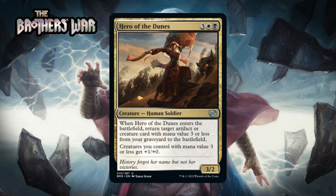Next up it's Hero of the Dunes, which for three generic, a white and a black, is a 3/2 human soldier at uncommon. When it enters the battlefield you return target artifact or creature card with mana value three or less from your graveyard to the battlefield, and creatures you control with mana value three or less get +1/+0. Black-white is all about creatures with low mana values, and this is an impressive signpost uncommon — the set has lots of those to go around. The stat line is bad, but it directly reanimates a small creature and buffs all your low mana value creatures including the one it brings back. I'm giving it a B+.